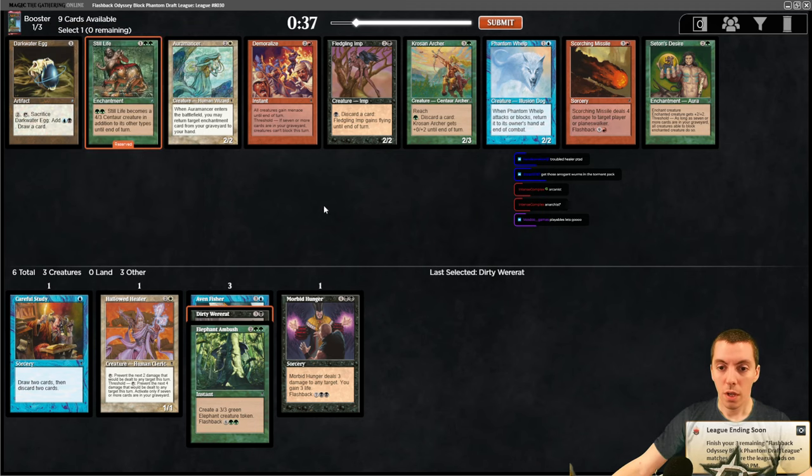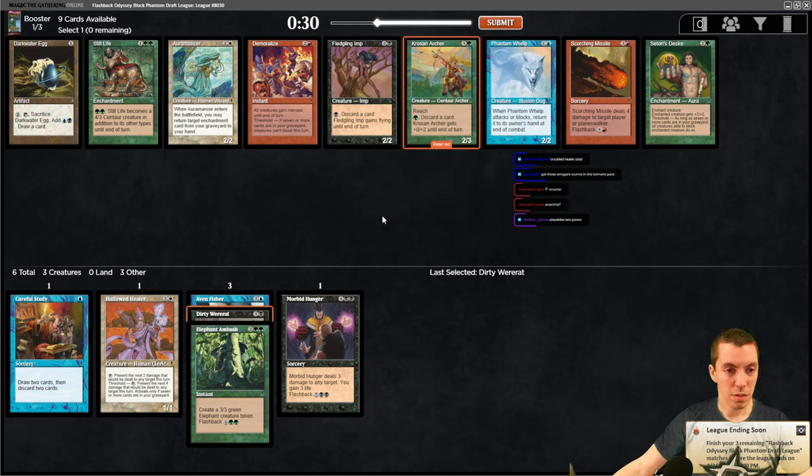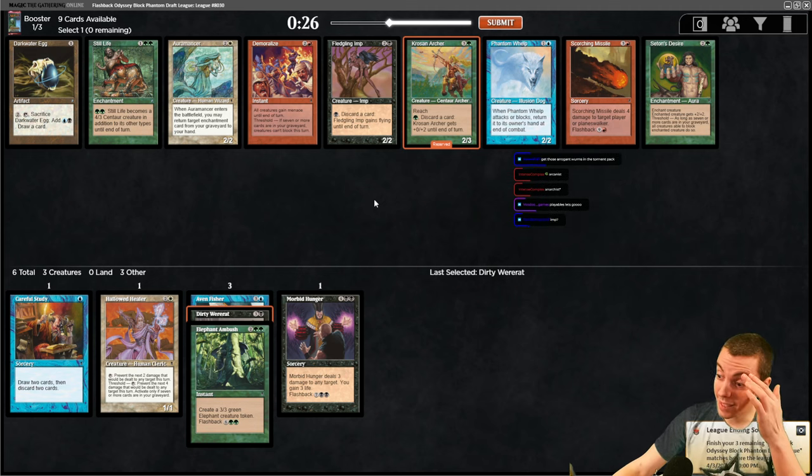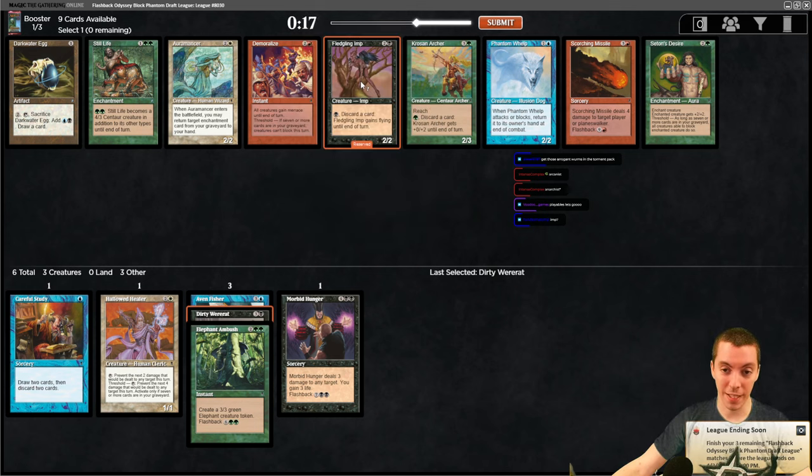Corrosion Archer is another middling green creature. We get Seton's Desire, Warmancer - a 2/2 flyer for three isn't the worst thing in this format so take the imp. That's where blue is drying up a little bit.